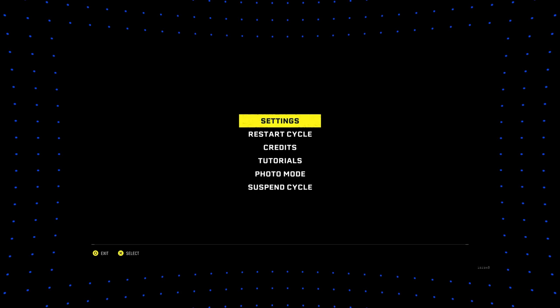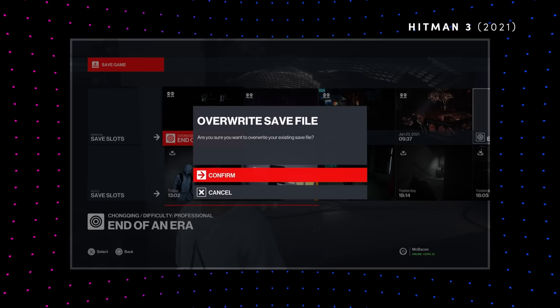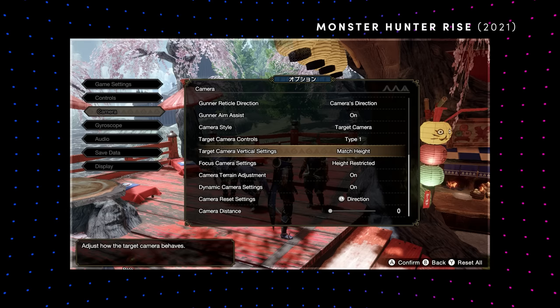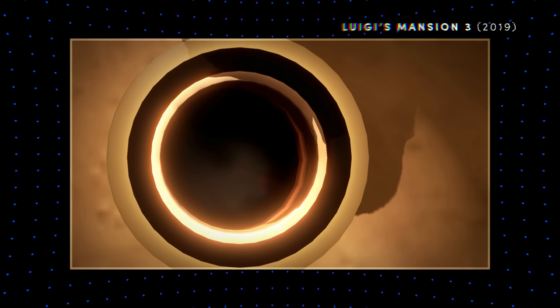Stuff like menus, the heads-up display, saving and loading data, supporting different controller types, syncing options, tracking progress, doing level transitions, and more. This is stuff that doesn't really get shown in dev diaries and documentaries because, in truth, it's very dry. But someone's got to make this stuff, and in this game, that someone is… well, it's me, isn't it?